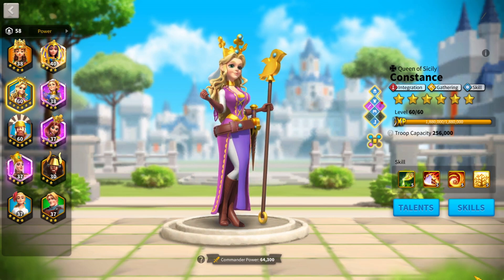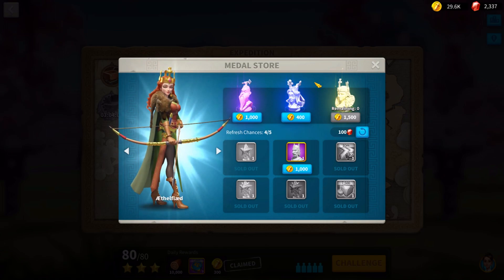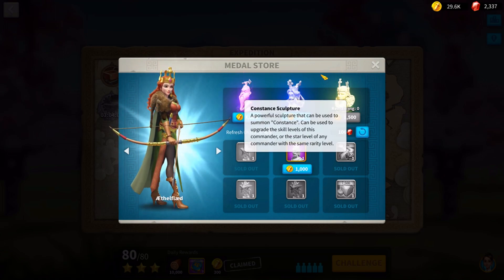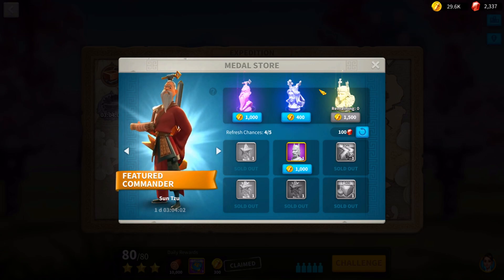As you can see here, Constance is one of the best and easiest gathering commanders to get in the game. She is easily obtainable in the Exhibition store at 400 coins per head. I recommend getting her before Ethelfled. Her sculptures never run out, they're always available, and realistically you're going to use her a lot more before you actually need to think about using Ethelfled.